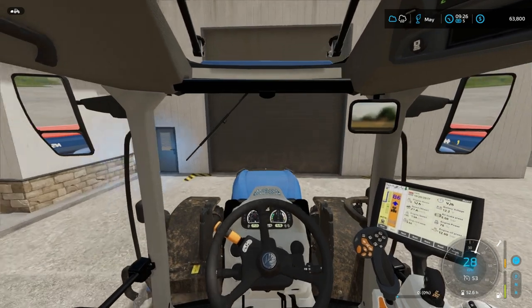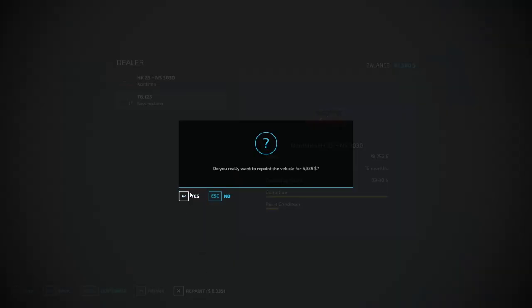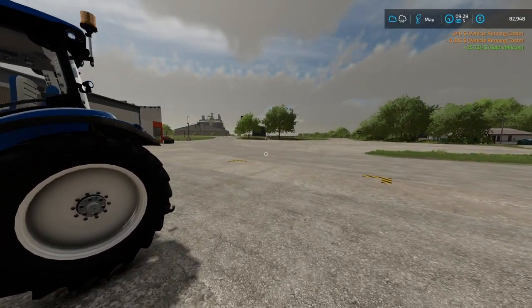Alright, here we are at the store. Hit the brakes, turn off the engine, and detach. Let's go ahead — we can repair it. If we repair it and repaint it, we will get extra money for it. So 25,000 right there. Not too bad.